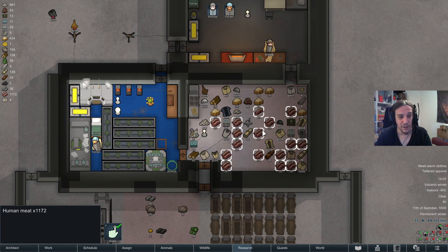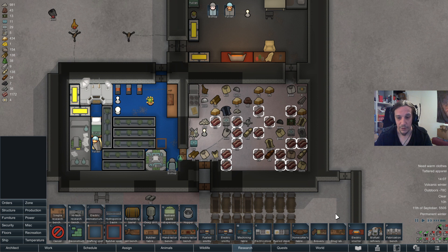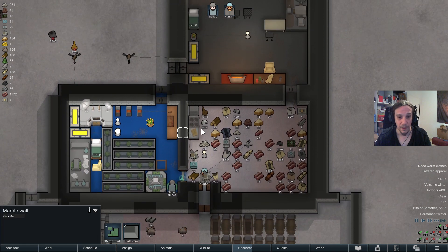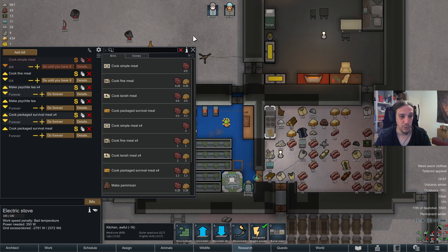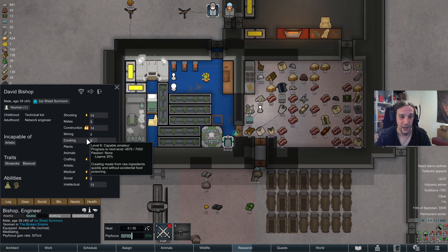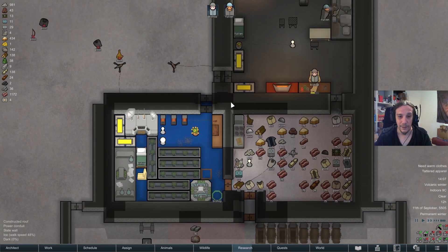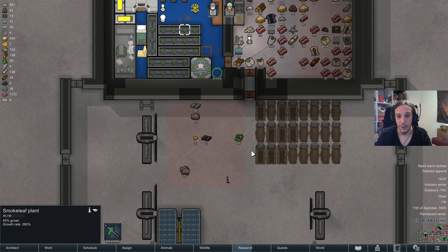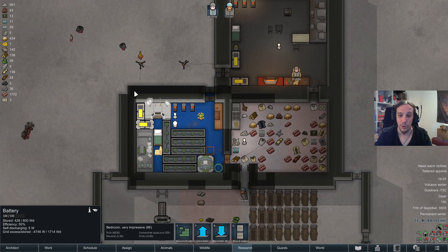Sadly, I can't process any of these materials because I don't have enough material left to install a biofuel refinery. The other idea was to process the meat into packaged survival meals, but Bishop's cooking skill is far, far away from that — he'll need two more levels. That's also a reason why I started the smoke leaf plan, because preparing drugs in the game also teaches you cooking.